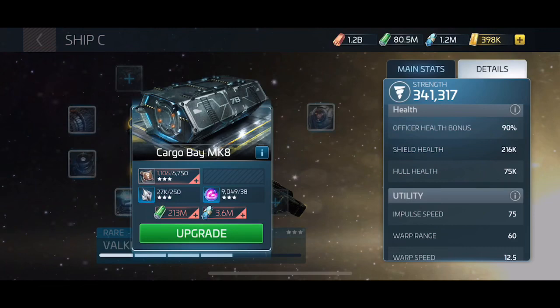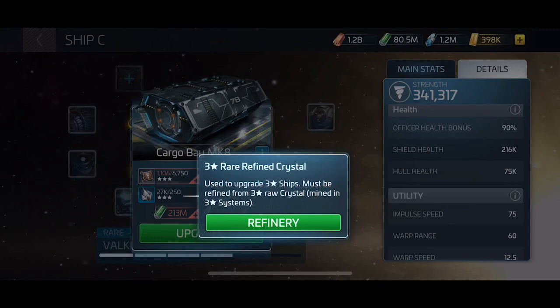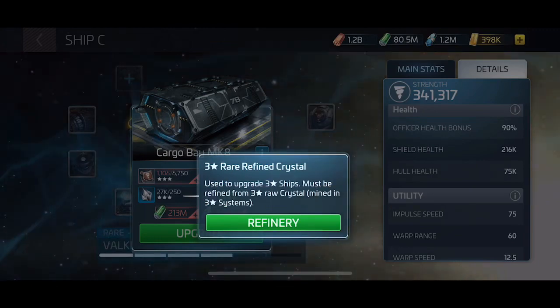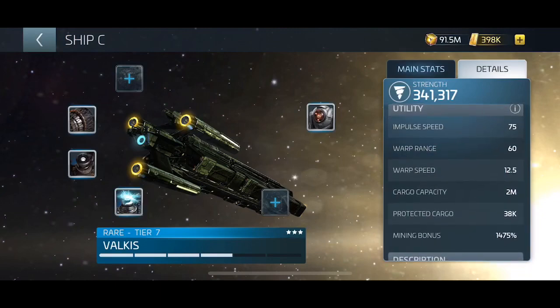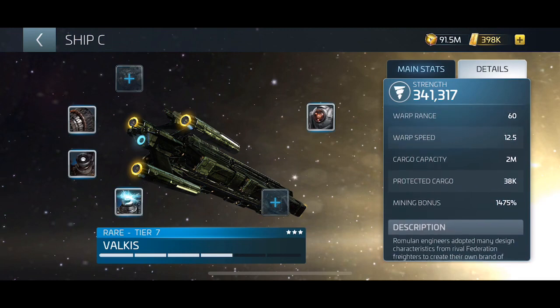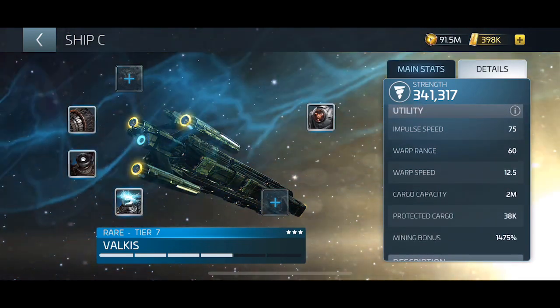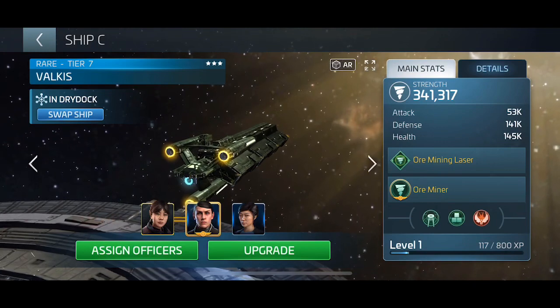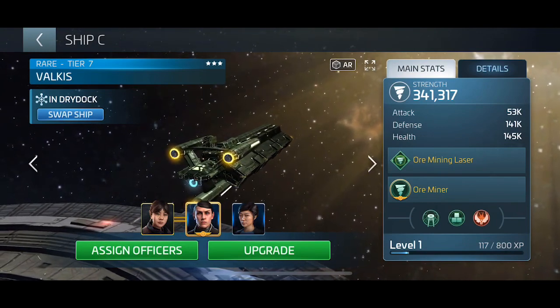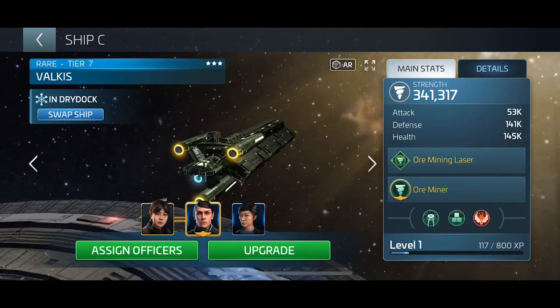It uses up a lot of crystal — this rarefying crystal is about 250 rarefying crystals, which is huge — but the benefits are really good because you can reach a warp range of 60 on this, which is pretty impressive. By maximizing your miners you'll be able to operate on triple refine runs if you get the Valkus, the Romulan ship, the Klingon ship, and of course the Federation ship.